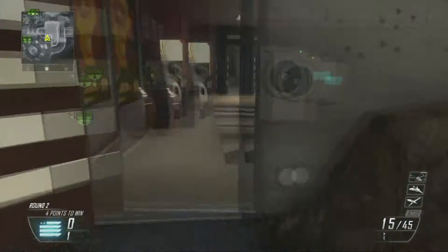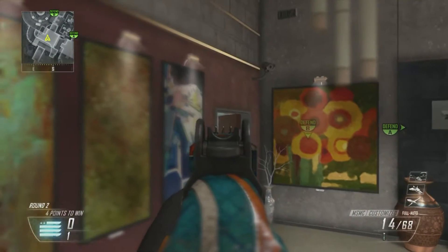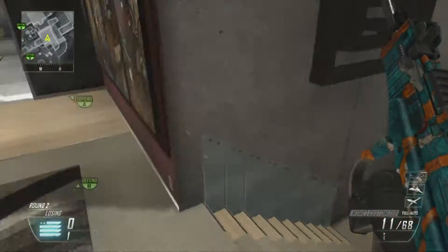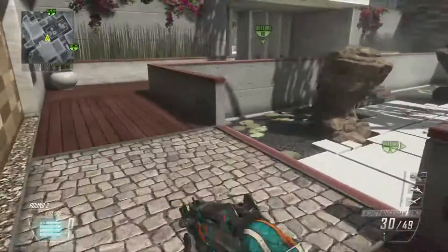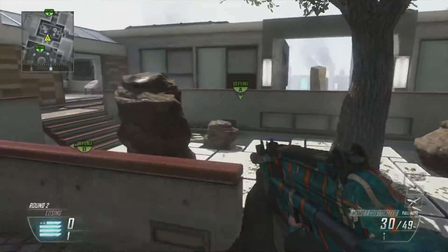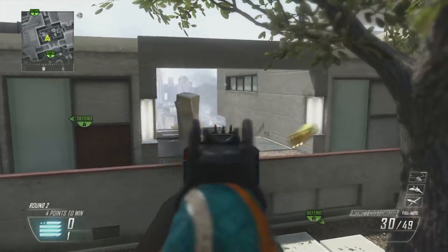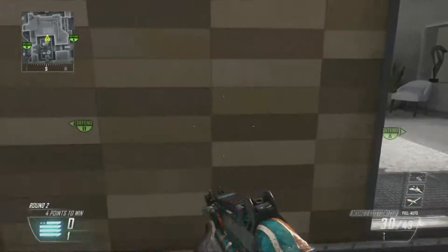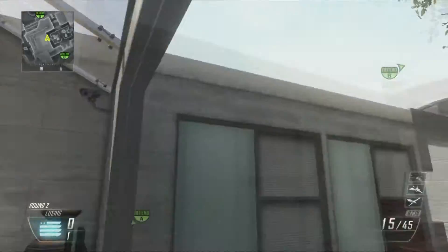There are a couple more spots — this white car is pretty good, you can see up here. The car blows up so be careful of that. Some of you guys might know this spot where you go on the ledge with a sniper and an M8 and you can see clearly. Now I'm just gonna show you guys a couple cool spots — like you can jump up here, jump on the spot and see open stairs. There's an M8 spot right here where you stand right here and throw it up.